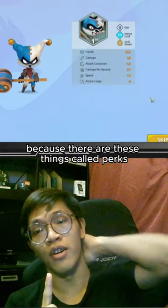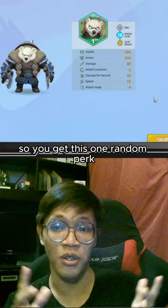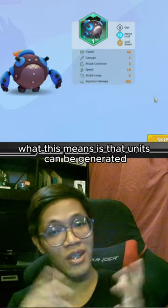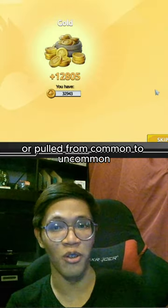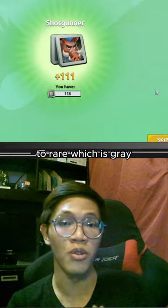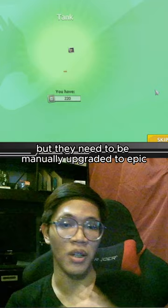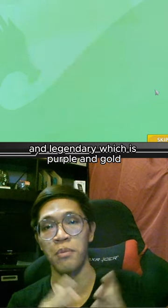But that's not all, because there are these things called perks. A unit gains one random perk after it gets upgraded to epic and legendary. Units can be generated or pulled from common to uncommon to rare — grey, green, and blue respectively — but they need to be manually upgraded to epic and legendary, which is purple and gold.